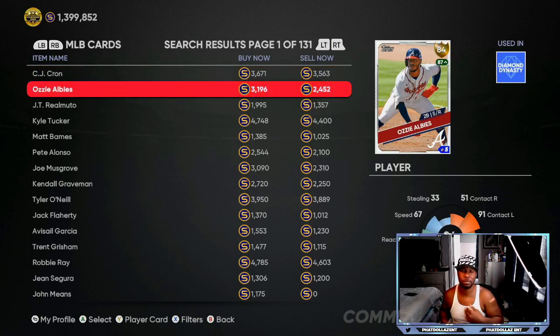Another card is trending upward again — he might get up to about 3,600–3,700 stubs, which would be about a 1,000 stub profit. If you buy him for 2,452 right now and hold over the next two days, by Friday morning you could see him going up to about 3,400–3,600 stubs. Cash out and walk away with an 800 to 1,000 stub profit — a super fast flip.